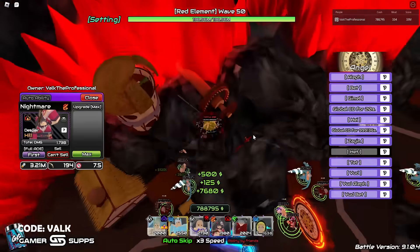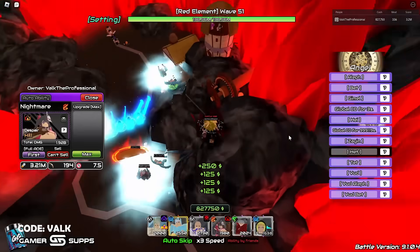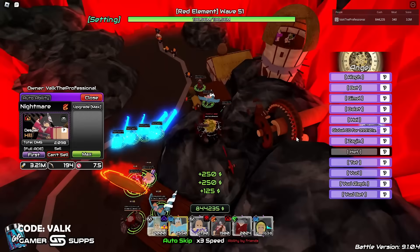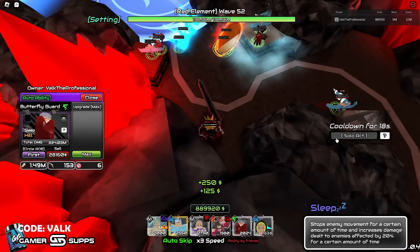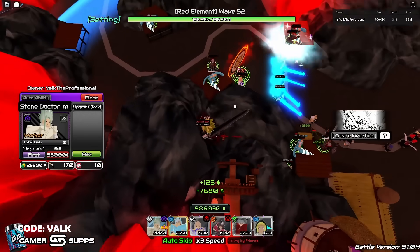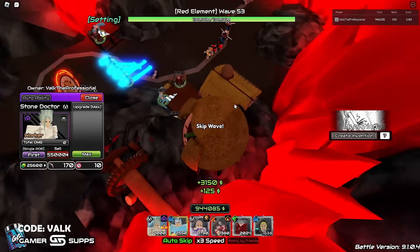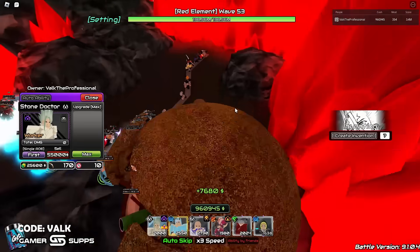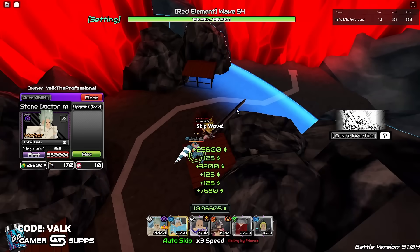Halibel is a big fat line AOE too, so that's great. All these units are really good for farming and increasing damage amplification. Butterfly Guard is no longer available — he's a battle pass unit, so you need a battle pass token if you want him. Dr. Stone is an abyss unit and he's not in the abyss shop yet, so I highly recommend grinding to Abyss 75, getting the abyss token, and waiting for him to be added to the shop.